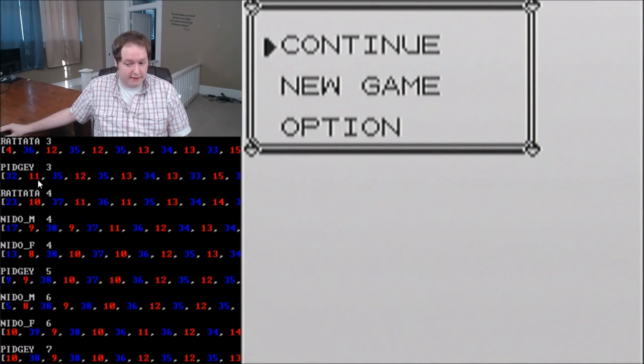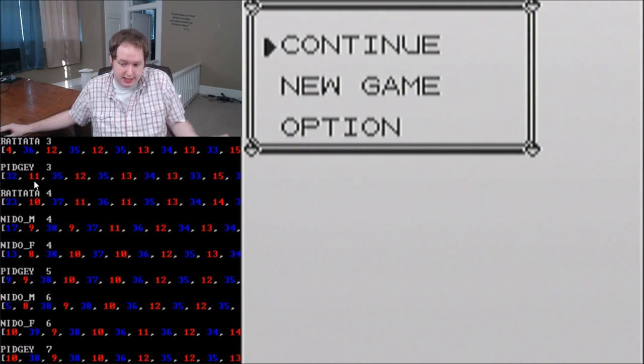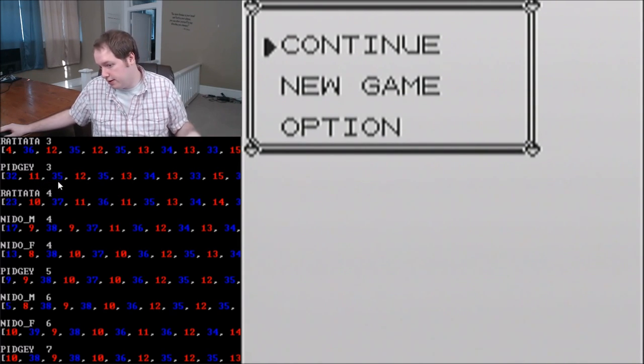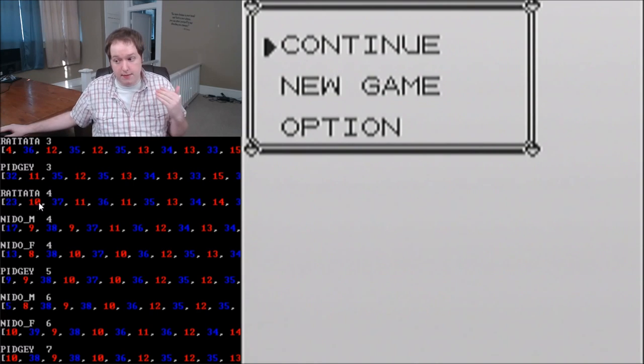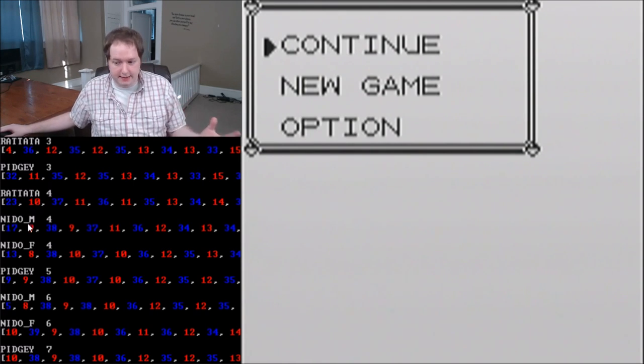Once you've taken 11 steps in the grass, your DSUM will have already passed a likely chance to get a male Nidoran. So then you're going to want to take 35 steps out and then 12 steps in. You can use this chart to start to get an idea, and I do recommend you have it open when you first start doing runs because it's a lot to memorize at first.